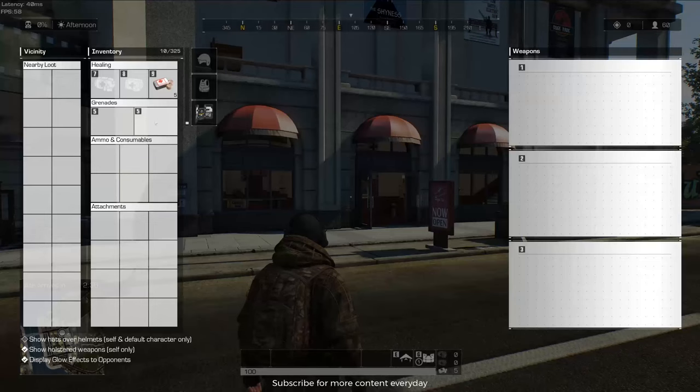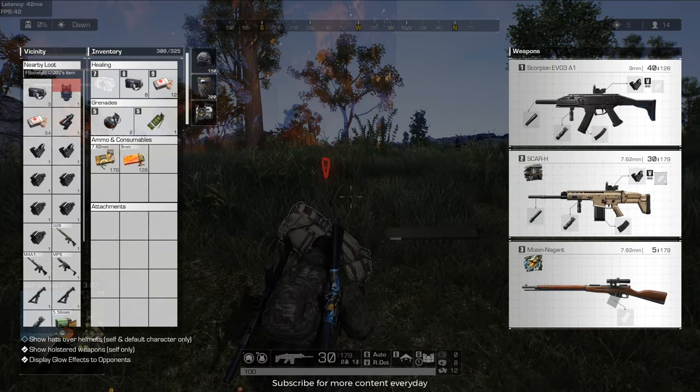Number six, weapon management. You have three slots for weapons plus two slots for throwables like grenades, smokes, and flashbangs. The best way is to have weapons for all kinds of combat: SMGs for close range, assault rifles for mid range, and sniper rifles for long range.